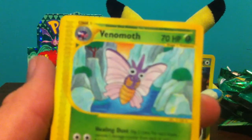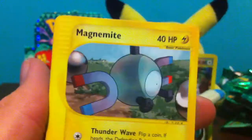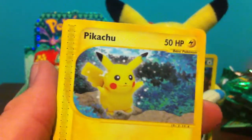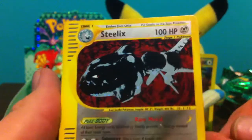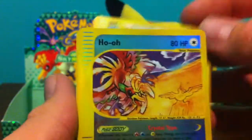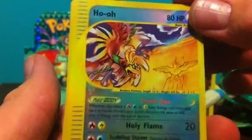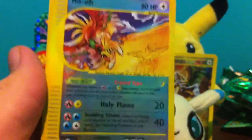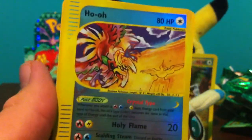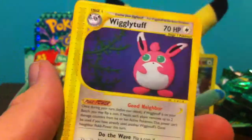Okay, so focus: Venomoth, Eevee, Magnemite, Pikachu, Steelix Hollow. Oh wow, a Crystal Hollow Reverse. That's three crystals. That is crazy how many crystals you get per box. That is nuts.